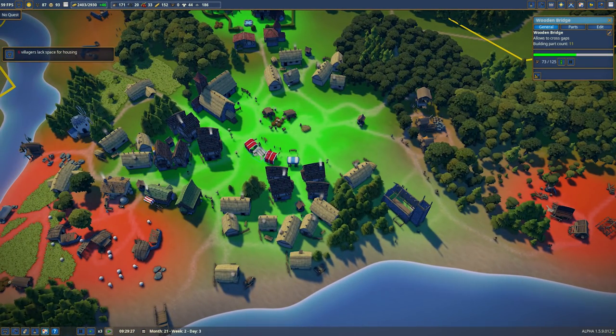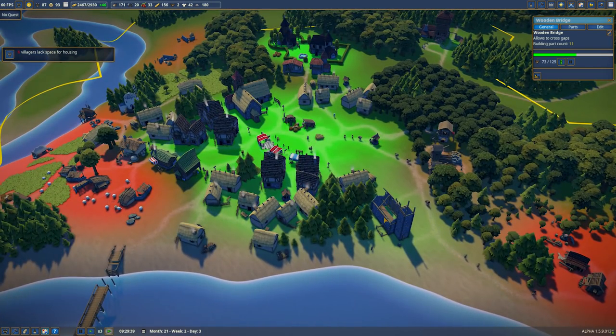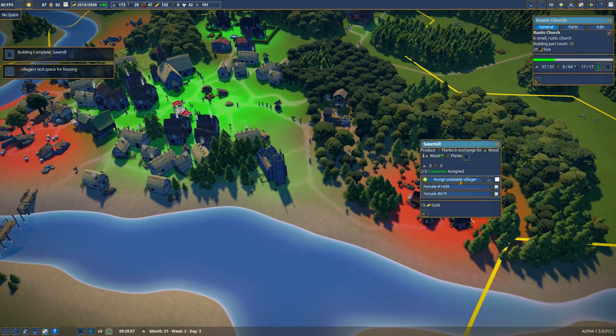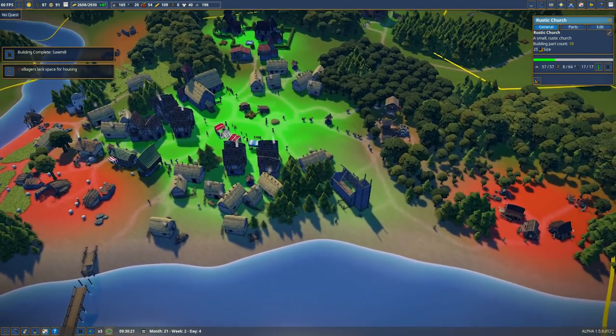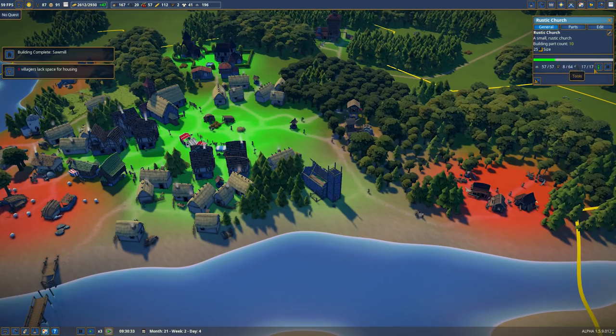Six spaces lacking - I don't understand why these people aren't building houses. They should be building houses or upping the density of said housing. I'm interested to see what happens when this church gets finished. The sawmill is complete - get three of you on there. Let's get some planks made.